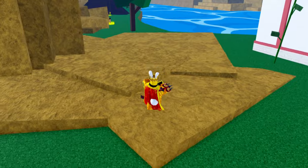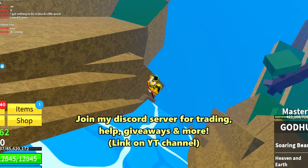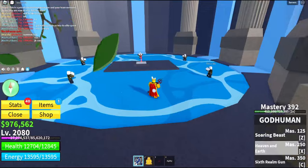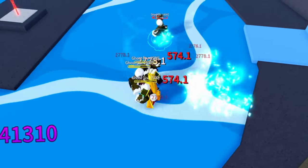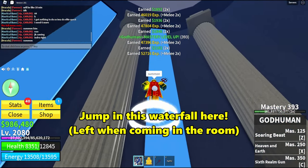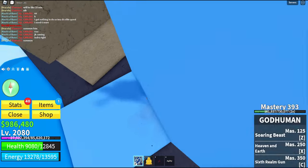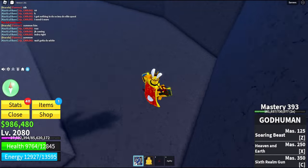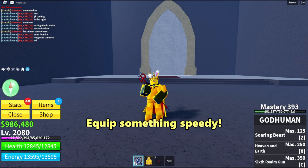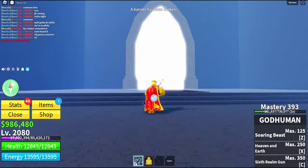Head over to where you would get Yama. Break open this door again and beat up these ghosts again. You want to jump up into this waterfall here. Before you enter, equip the Pilot Helmet — trust me, you need all the speed you can get.